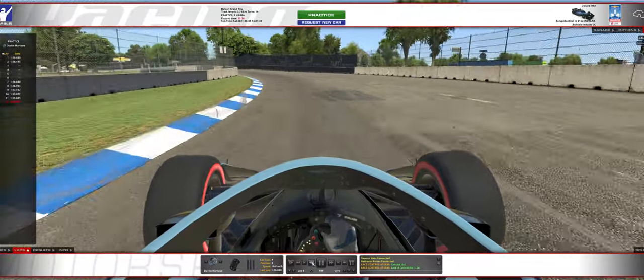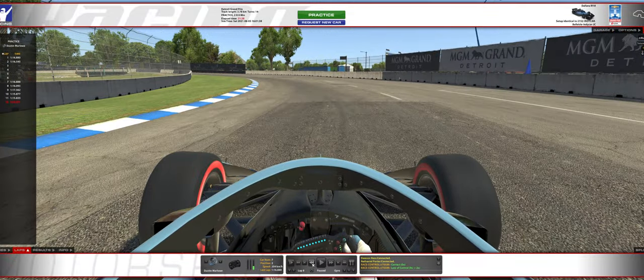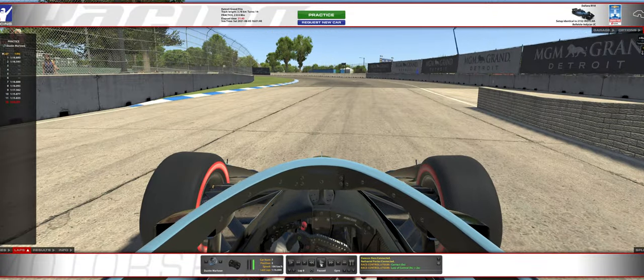The key for turn two is once you get to about here, you're going to start thinking about sacrificing the entrance to turn two so that you can get a really flat run off of it. If you're able to apex somewhat late in turn two, you can get all the way back in the gas and be flat out coming out of it, even coming over the hump.